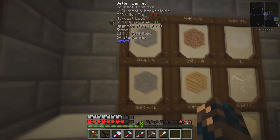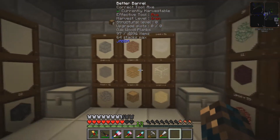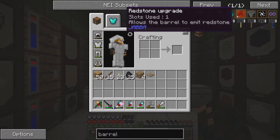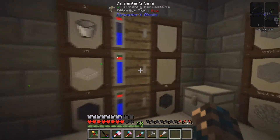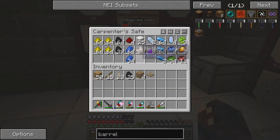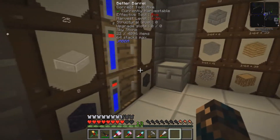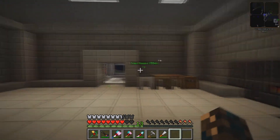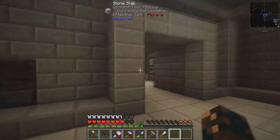For example, here it says I've got two lots of 64 stacks and six pieces of stone. As far as I'm aware, the Better Barrels can be upgraded as well — you can upgrade the space and whatnot. Over here I've got my safes, because I am playing on a multiplayer server with other players. So I've been using a carpenter's safe just to secure my goods. Not that anyone would steal, but it's better to be safe than sorry. This is where I'm going to be keeping all my stuff — it's nice and organised now and more relevant, because I'm always spending my time up here as opposed to down there.